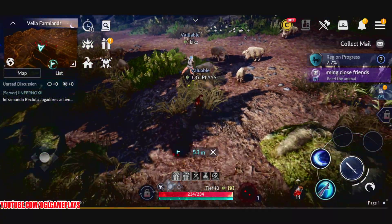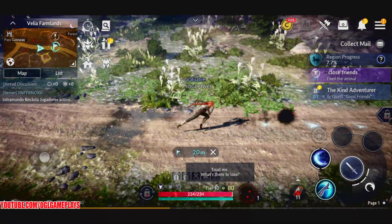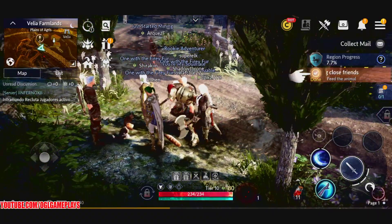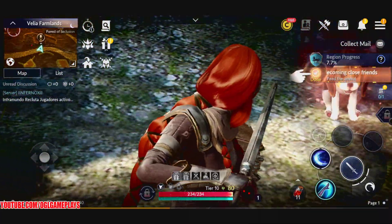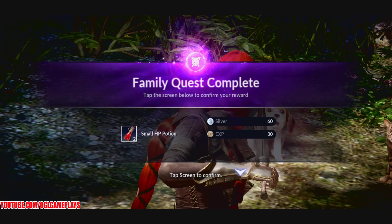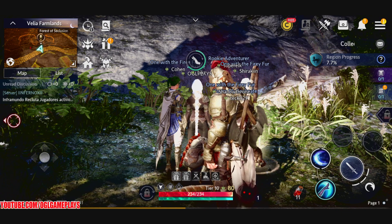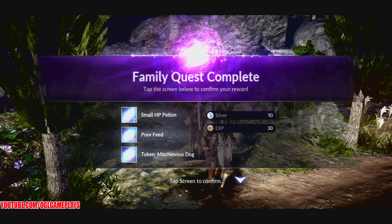Let's feed the animal to become friends with it. What animal are we feeding? I don't see any animal — oh, it's a small dog! You can zoom in — it's a small dog. This little fella even likes to follow you around. Okay, we got a new pet!